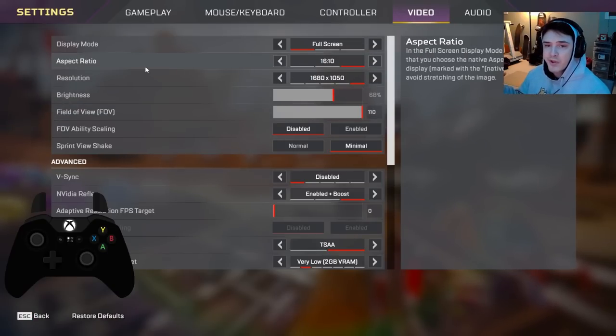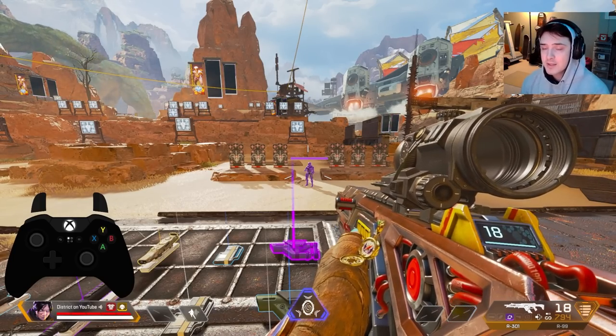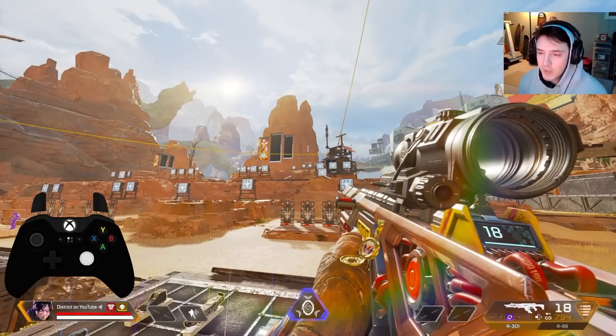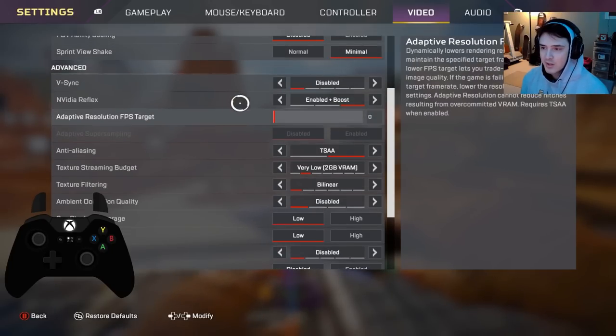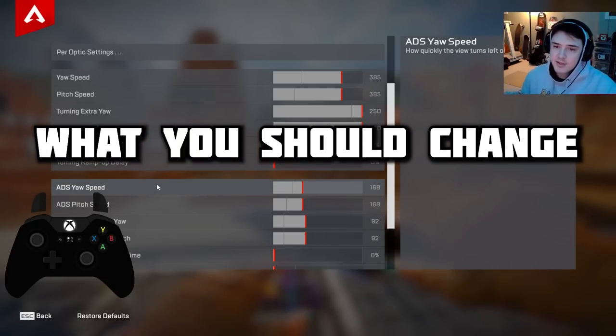My video settings: I like to play on stretched resolution — aspect ratio 16:10 instead of 16:9. What's happening is you remove some vertical pixels and stretch out your resolution. The benefits are: better FPS because you're rendering fewer pixels, and everything you look at is slightly wider — not game-breakingly wide, but just enough that up-close and far-away targets are a little easier to see. Back in video settings, I play low on literally everything — disabled or lowest possible settings. It's all about FPS.